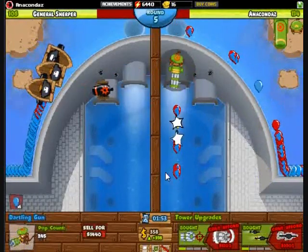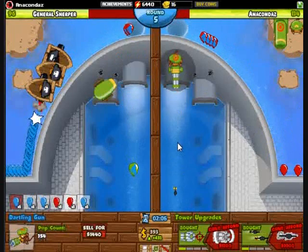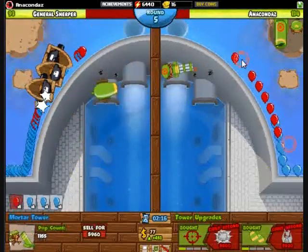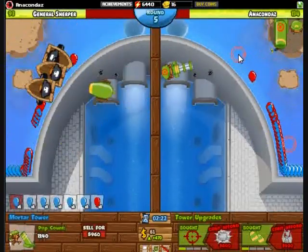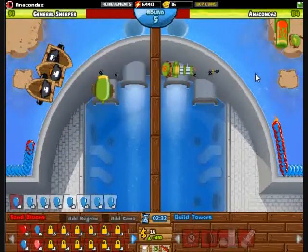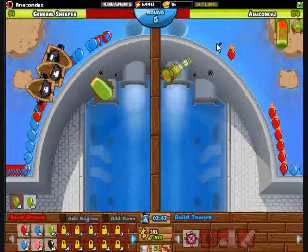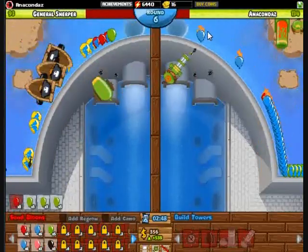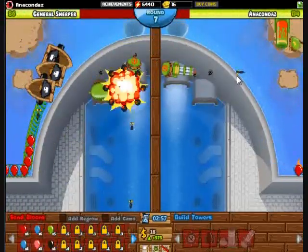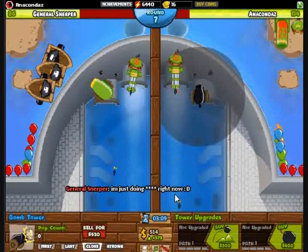I actually get the 1-1 dartling this game. Eric's using something similar to my old strategy, but I exploit it a lot with pinks. Dartling stalling is absolutely necessary for getting high amounts of economy. I've got my camo mortar, so blacks really aren't going to do that much damage. If you send blacks constantly from round 6 to round 8, you're probably going to do maybe 30 lives damage at most, and that's just screwing yourself over with economy — you'd much rather be sending economy bloons during that time.